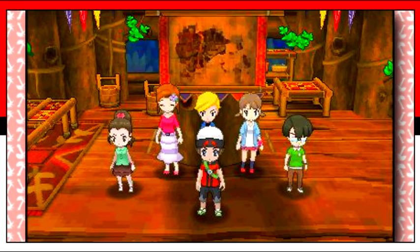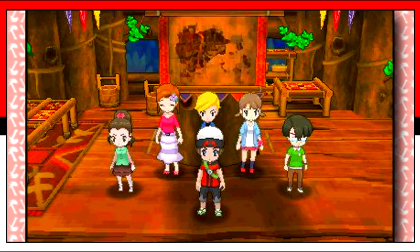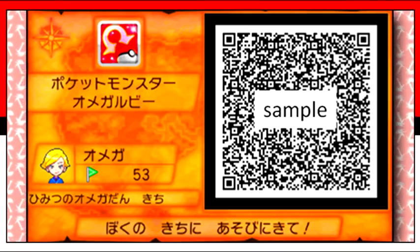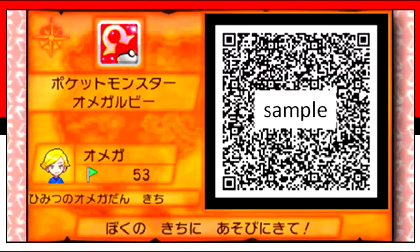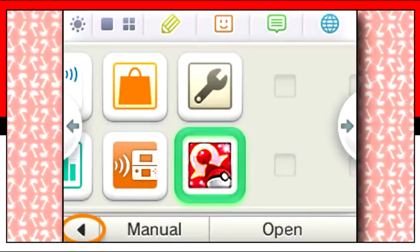This image here shows a lower angle of six players facing forward as if posing for a photo, like in X and Y, giving fans the idea that you may be able to take a photo of your secret base. This next image showcases the user's secret base profile, showing how many flags they have, their QR code, as well as the game they're playing. This icon here is very likely the Pokemon Omega Ruby icon on the 3DS menu.